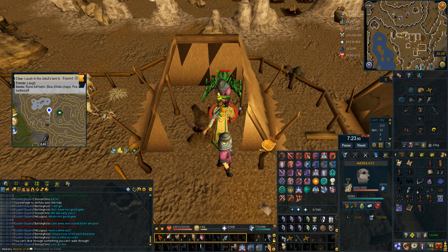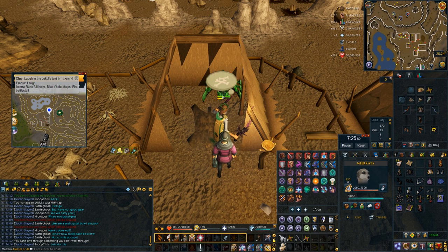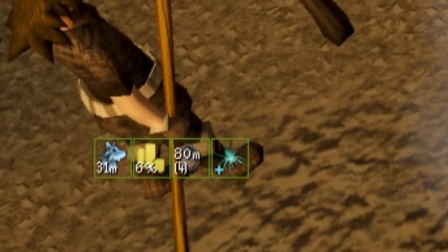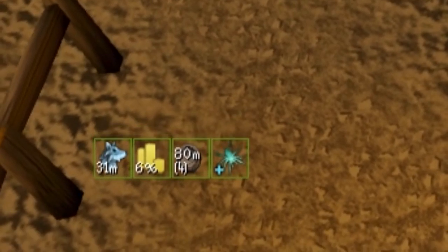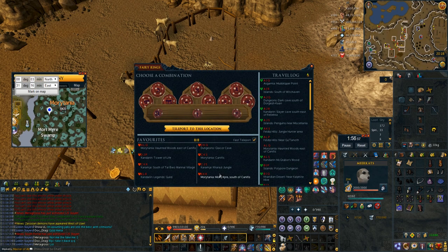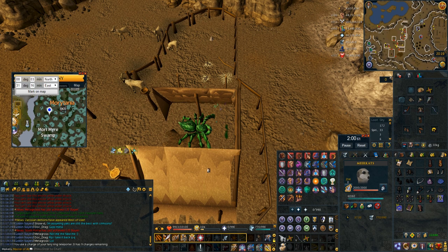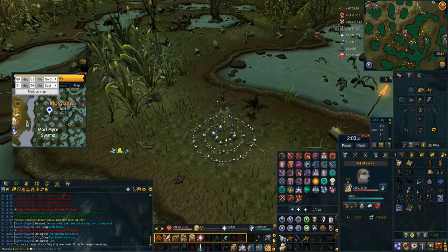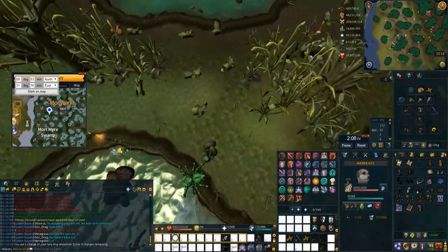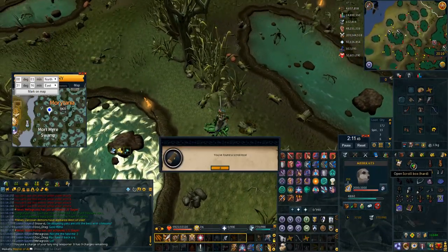Something pretty cool to note — the stone of jazbath actually gives you four percent more damage here, so it will kill the double agent quicker. Another coordinate clue in the middle of Mauritania: all you gotta do is go to the Fairy Ring BKR, run slightly south west, go on top of this log, use your meerkat scroll to get rid of the wizard and you're good.